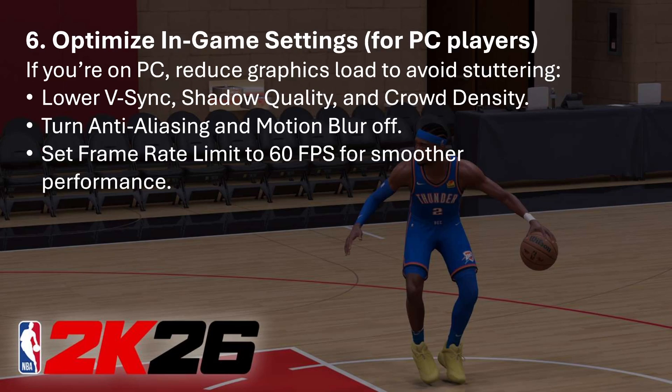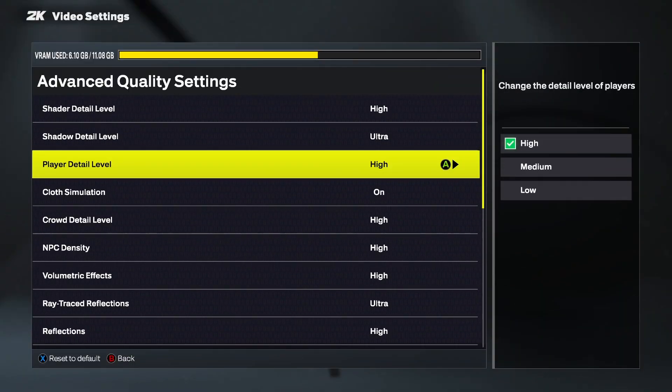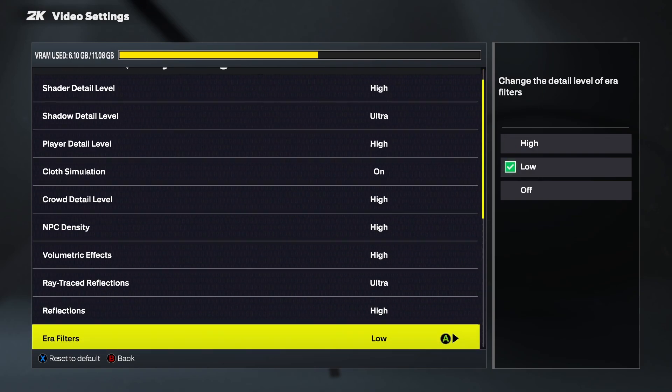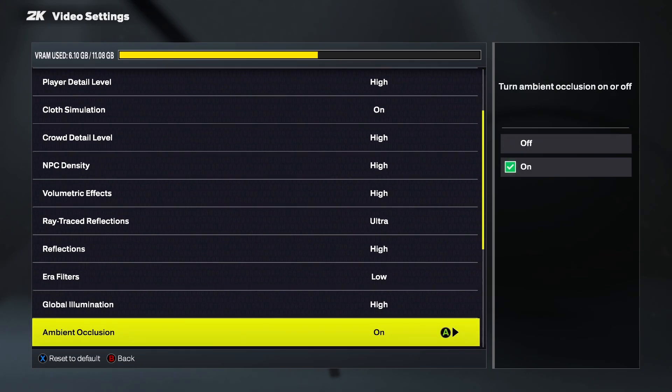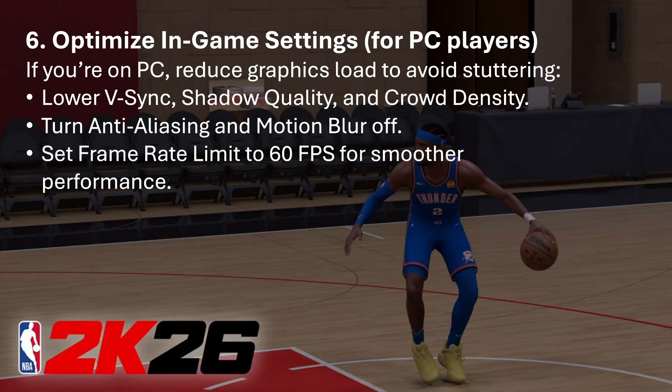Next, you can optimize in-game settings — this is especially for PC players. Reduce graphics load to avoid stuttering: lower V-Sync, shadow quality, and crowd density, as that will help your game run smoother and fix lag issues. If you're facing low FPS, this will definitely help. You can also turn off anti-aliasing and motion blur, and set the frame rate limit to 60 FPS for smoother performance.